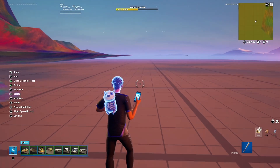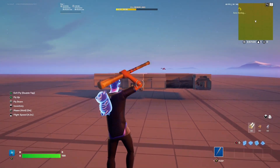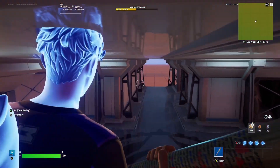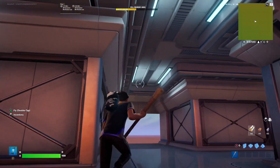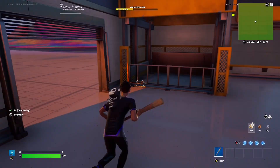We got loads of brand new prefabs from the Impostors and Coastal Crops. This is the Impostors gallery — I expected more props like the banana and so much more, but we only got the inside bits. Still cool but I would have expected more.